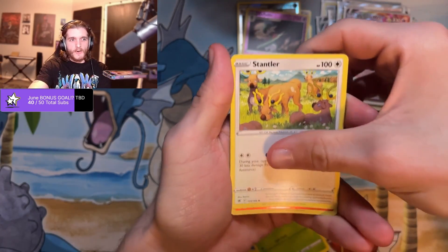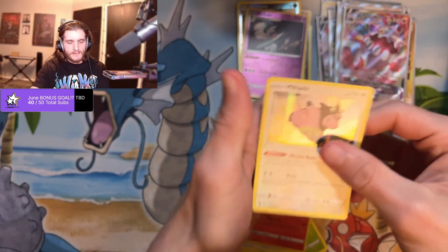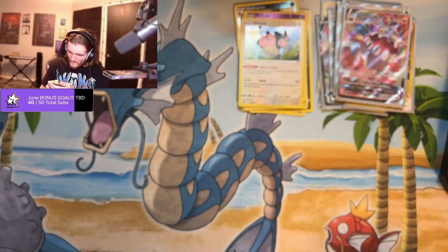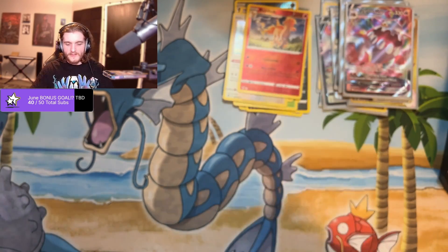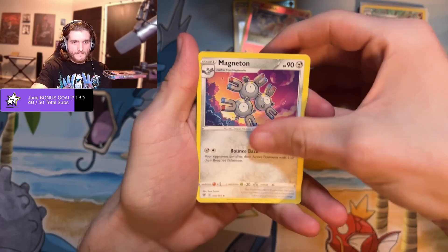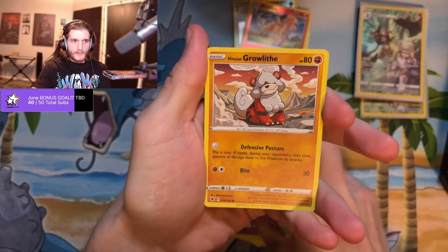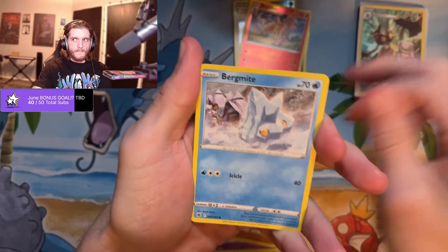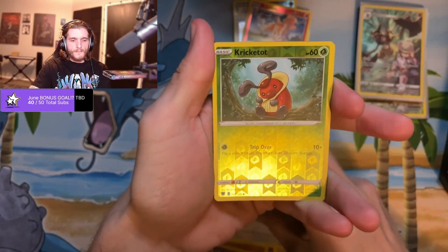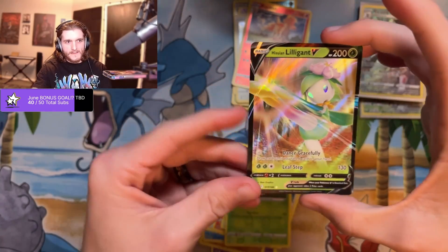I'll take a Palkia V-Star please. Rapidash — that's a Miltank. That ain't a V-Star. Oh Rapidash is also reverse rare — wow. So we'll see if the right side can also hit because I think last time we got the Garchomp and maybe a Virizion full art. Chatot reverse, Cricketot, and there's a Liligant V — I've seen that one a few times but that's a good one.